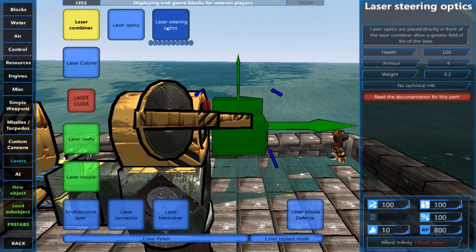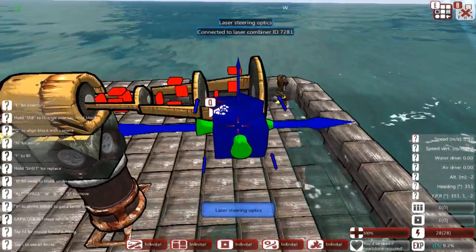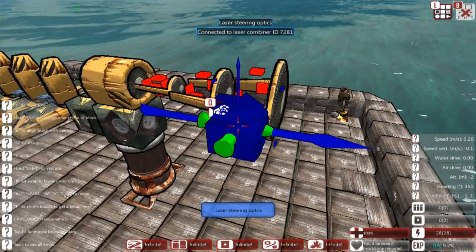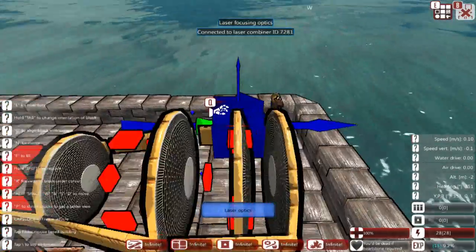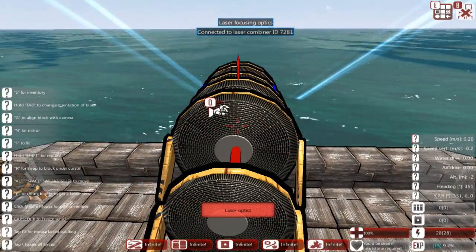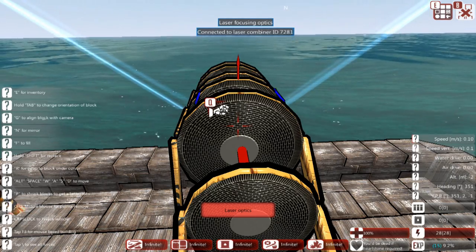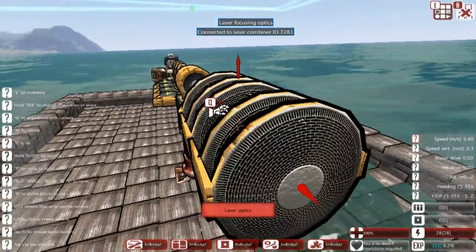We have two types of optics: steering optics and laser optics. Steering optics increase the diameter of the optic array, increasing the arc of fire the laser can cover — since we're not on a turret, this is the main way we can aim the laser. The more steering optics we have, the more arc we can cover. Laser optics, on the other hand, do not increase the radius or arc, but they will increase the accuracy of the laser system. The more laser optics we have, the more pinpoint the accuracy and the more likely we are to get the laser on target.